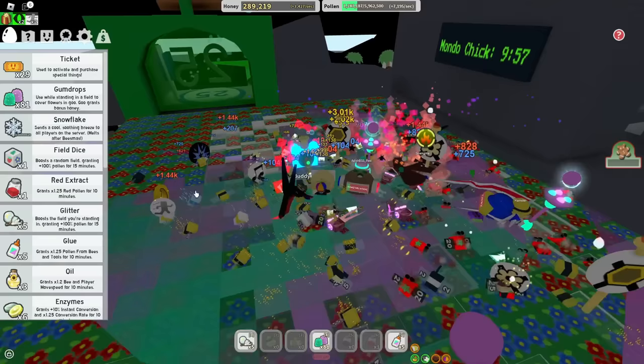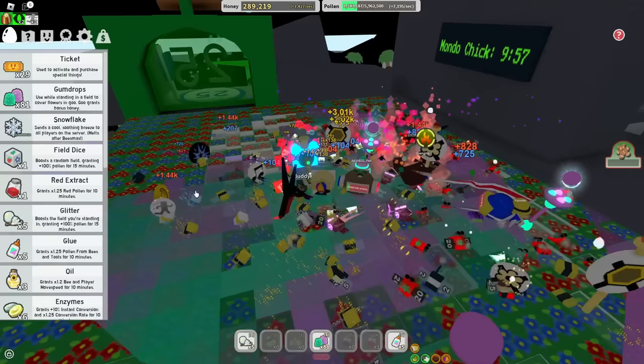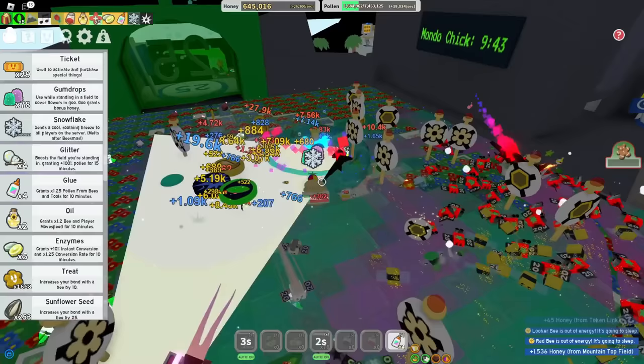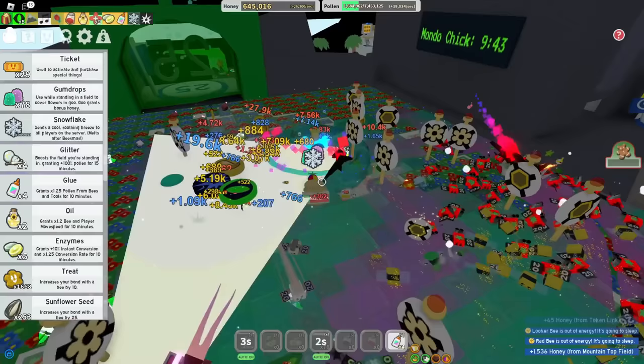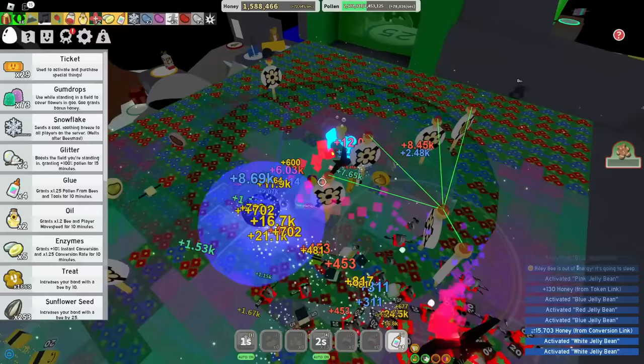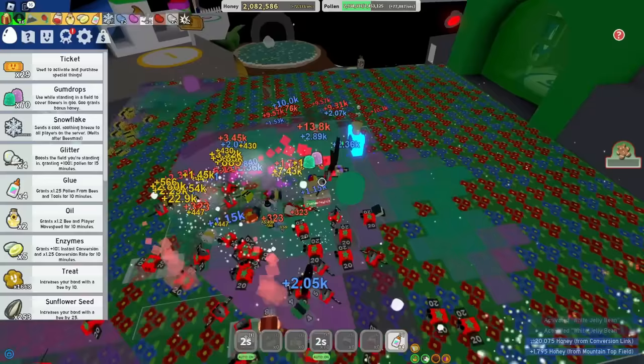To end off this video, I'm gonna do a small boost inside of top field. Let's use the glitter, my fuel dice, red extract, oil, enzyme — literally anything I can afford — and some snowflakes. Let's see how much money I can make. How fast can I fill up if I use all of this stuff? Already with a dark scythe as an early-game noob, I'm making like 70,000 pollen per second, and that's also 70,000 honey per second. That is really good, for literally having level 5 bees or less.